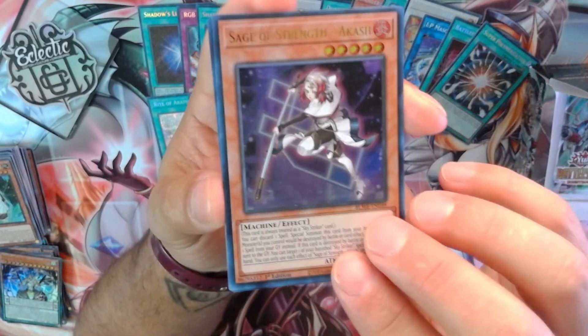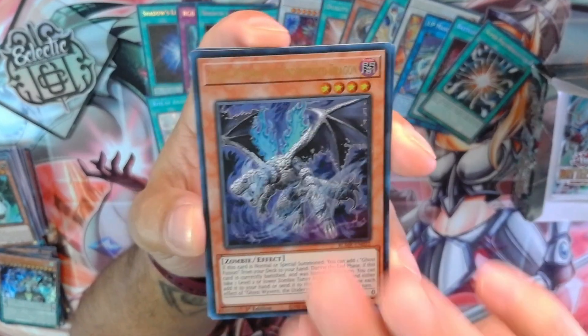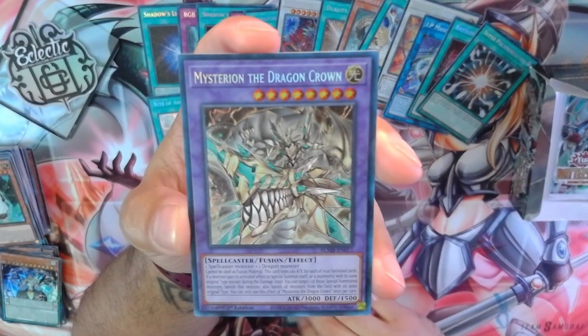Akash, Guard Mantis, Ghost Wavering, Classic Uribo, and Mysterion the Dragon Carol. That's number two of that card from this box.